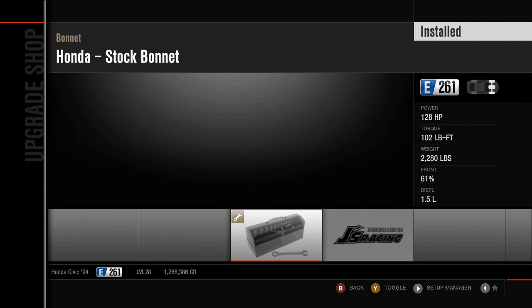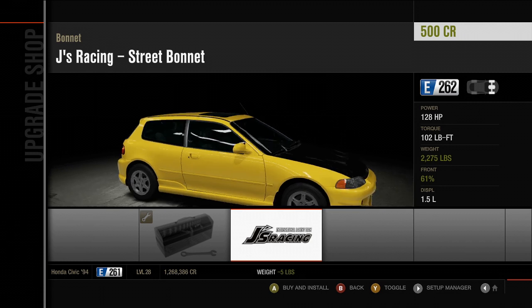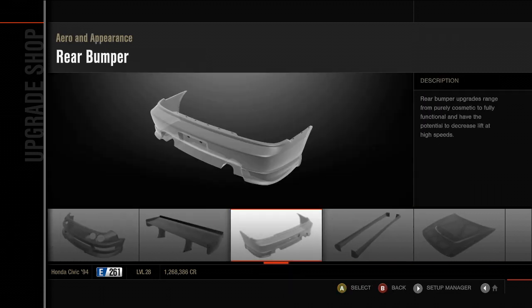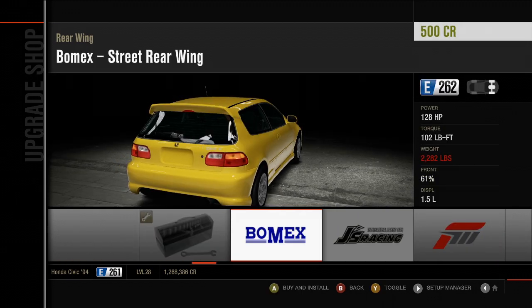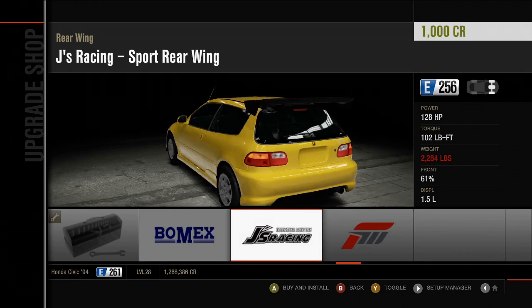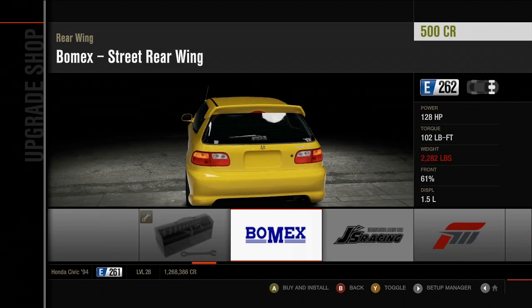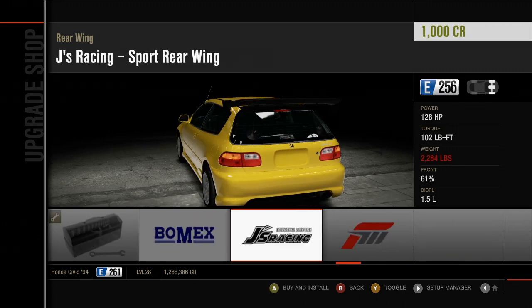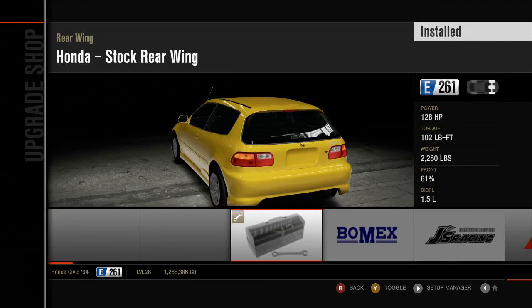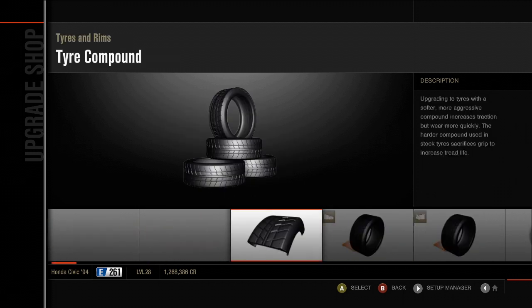Let's see how that looks. We've got a bonnet. I like the stock one. And wings are important. That's very large. I don't think I like either of these. I think I'm just going to keep that stock. That's most of our appearance.